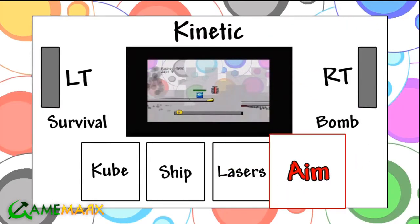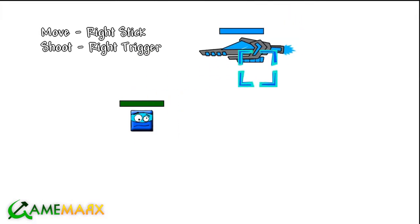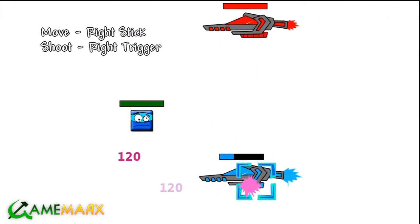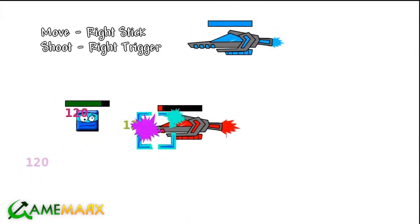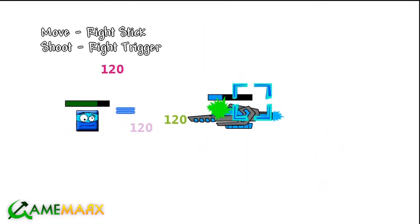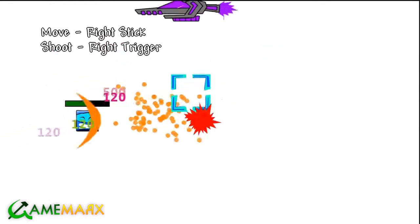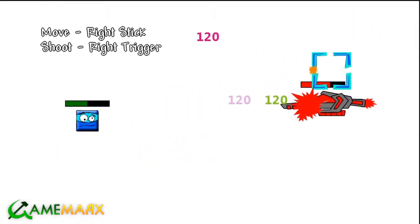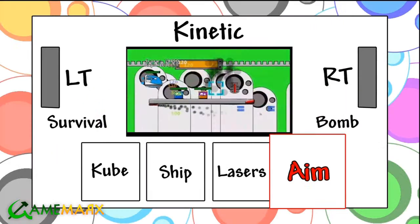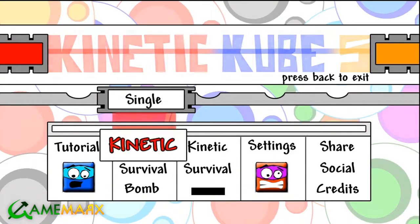Okay. Aim! Right stick. And shoot. It doesn't work if I hold it in. That's kinda bad. So you're having some button mash with the trigger, which is always bad, yes. Alright, enough of that.